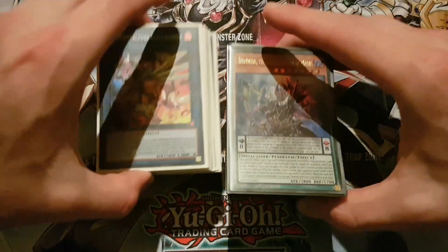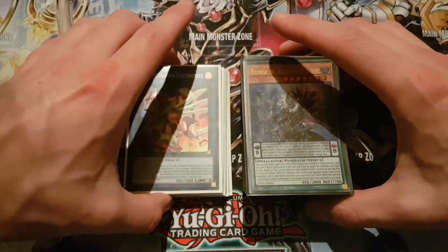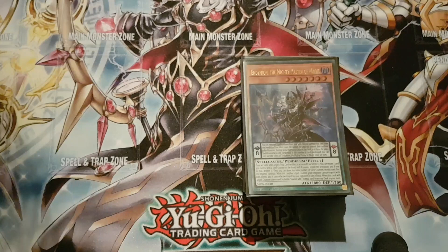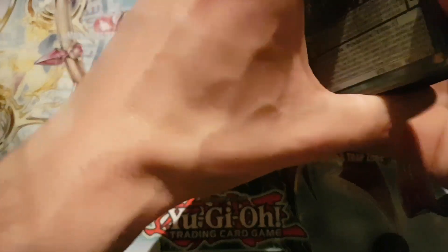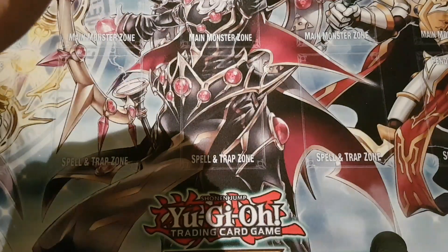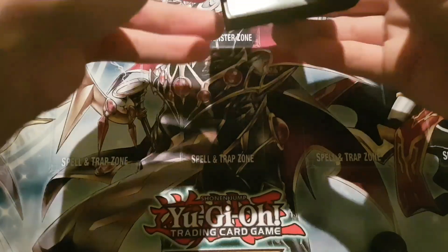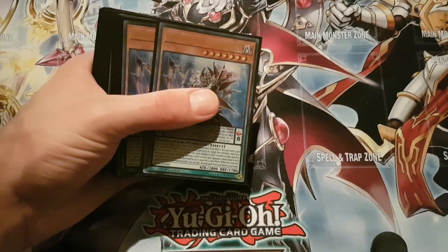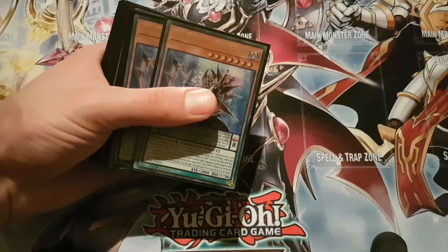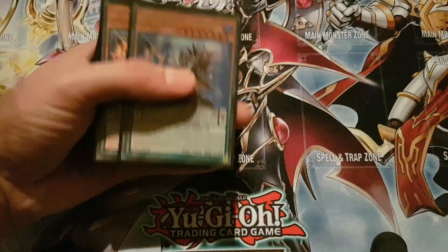This is Team Cave Clash. Logan here, and today we're doing a deck profile on another Endymion deck. This one's more of a mythical beast variant. I took inspiration from the Team Six Samurai video. I've been playtesting it on Duel Nexus and I find this build really good — I just prefer the Guard Dragon one probably more, just because there are more combos to deal with. So let's begin with the profile.